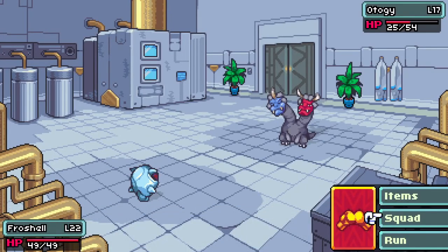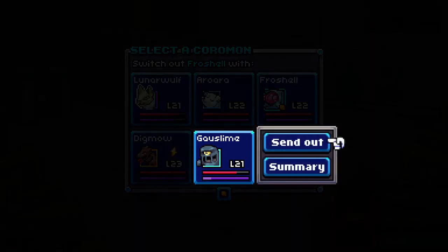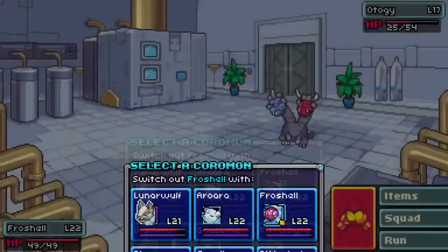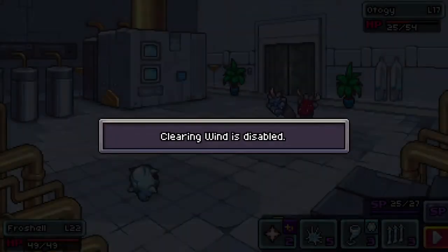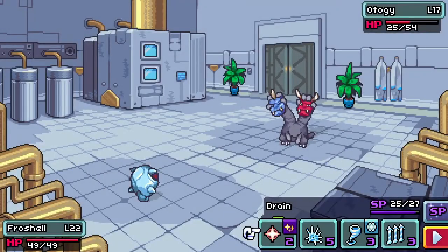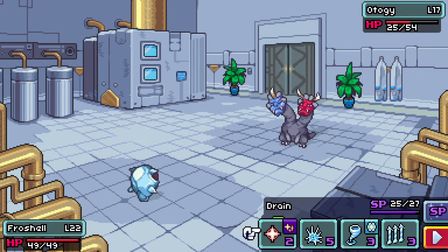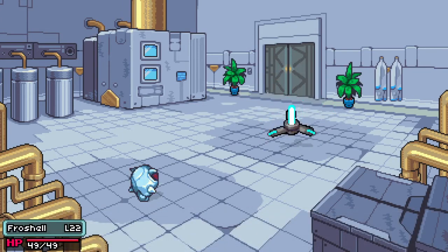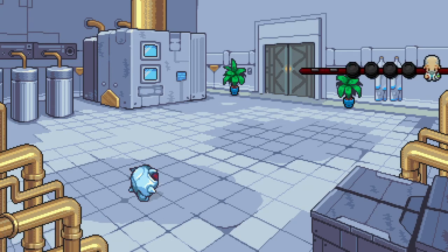It can only use drain — that's hilarious, because it's not going to help him at all. Is he still trapped? I could use drain, it's the only thing I could use. That's so funny, but I don't really want to use it — I don't want Frost Shell to get the experience from him. 576 experience — not going to get him up to 23, but there we go.